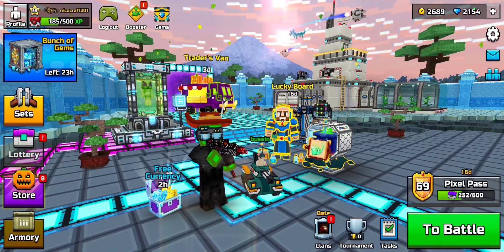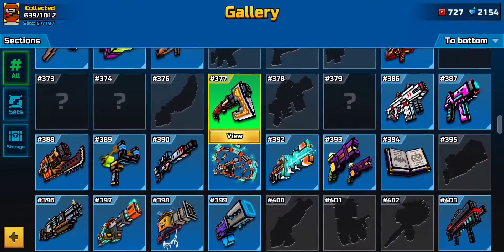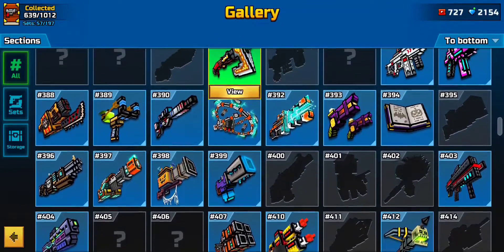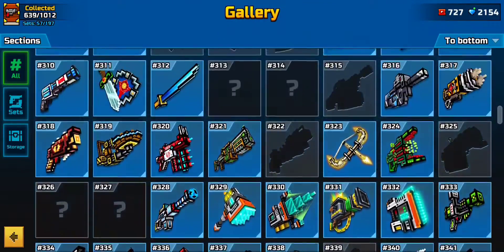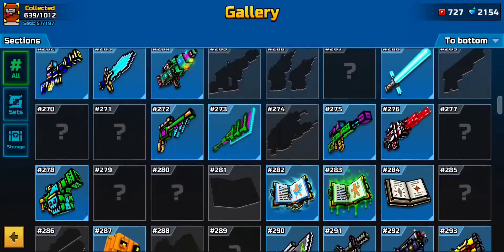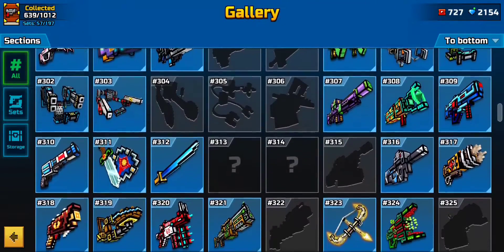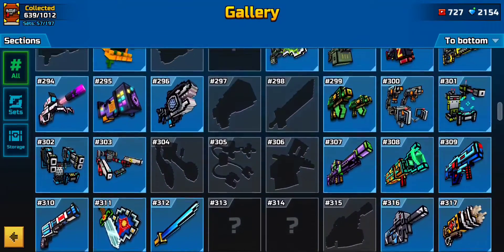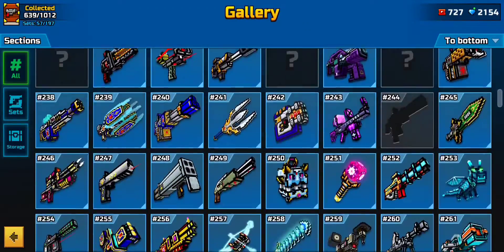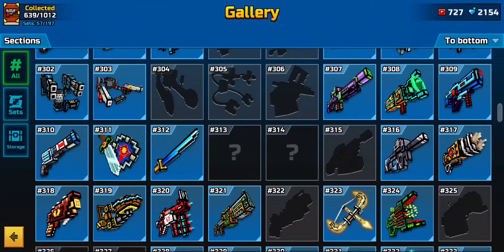Another efficient method is buying guns in the gallery. A mythical weapon gives you around 15 gems and a legendary gives about 10 gems. If you're a low-level player with coins to spend — and there's not much else to spend coins on — just buy weapons from the gallery. They all add up. This is actually how I got a lot of my gems back in the day.